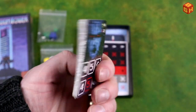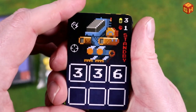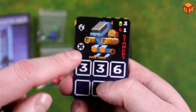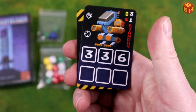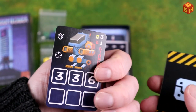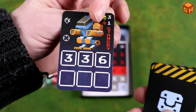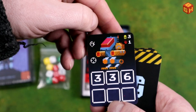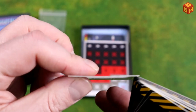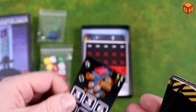Then we have a stack of cards. We have this cool mech here with some numbers and symbols, and values where you put your dice. On the other side, this is the standby mode; this is the active mode. This is a really nice thickness — it's almost credit card thickness. That's a good quality card.